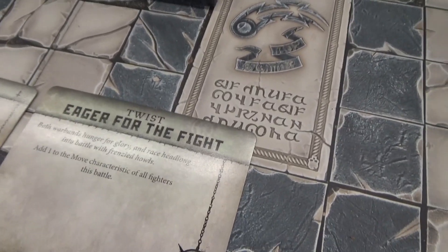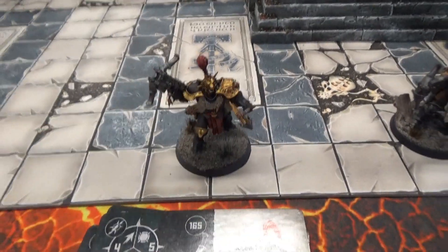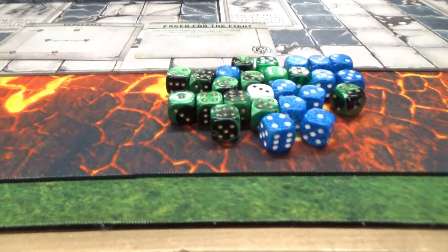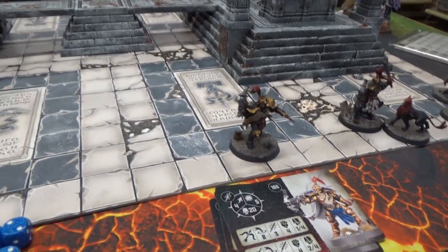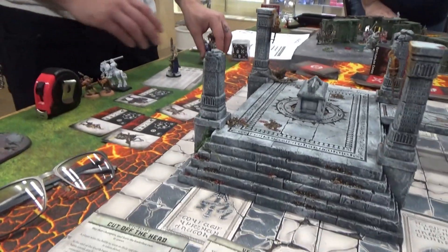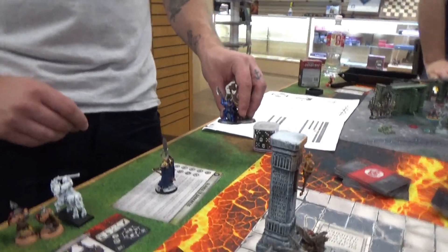Our twist is we all got plus one move because the ground's slippery — they missed cleaning the floor. My warband is dagger, hammer, shield. The leader is by himself — he's taking 16, he has 19.